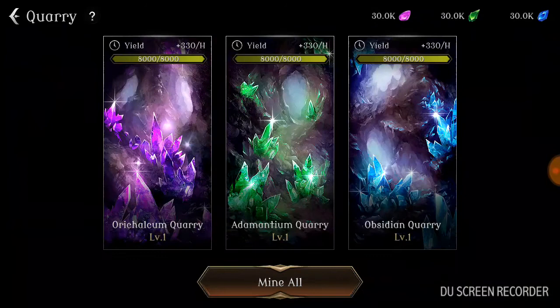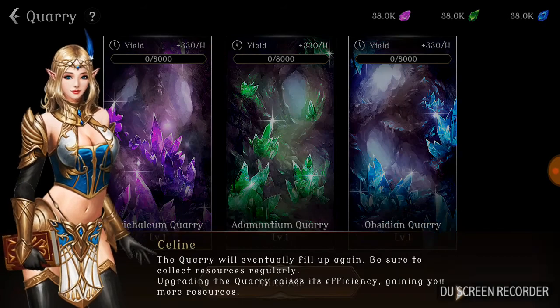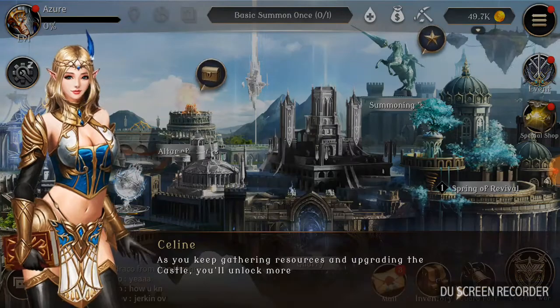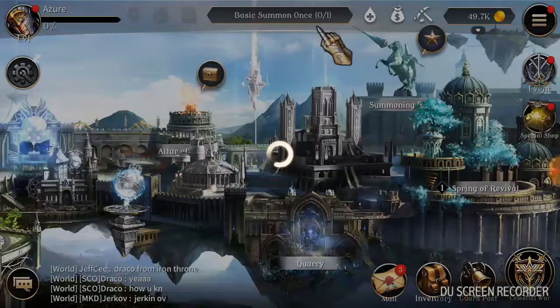So basically this is like a mine — you click on one and you get resources over time. Each hour you yield 330 per hour. There are quarries for obsidian, animanium, and orichiculum — I don't know how to say that last one, I've never heard of it before.